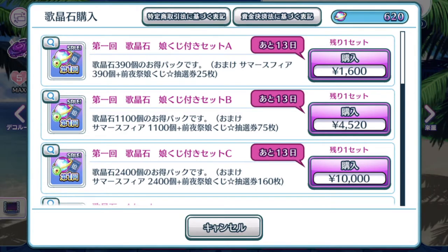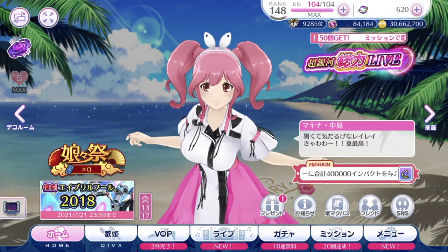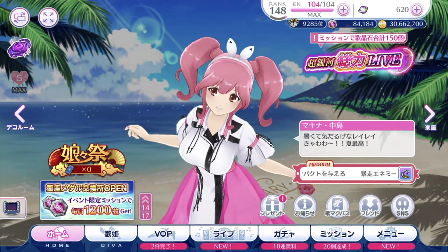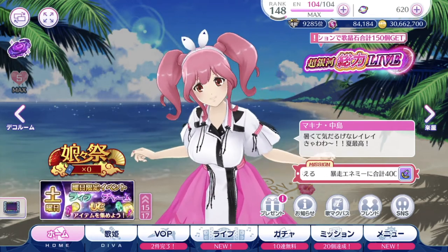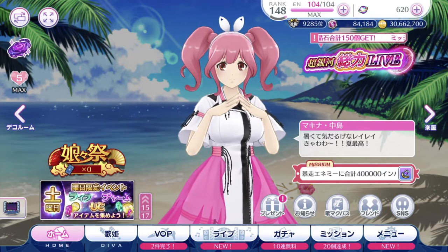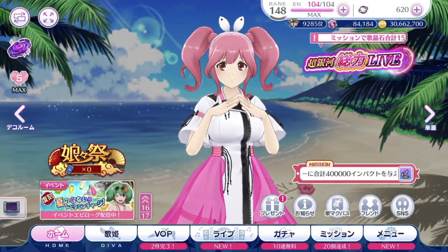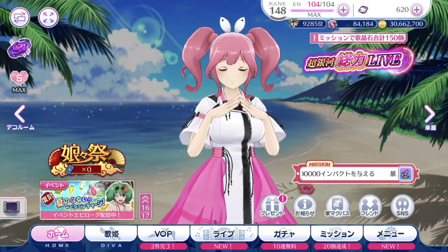So if you have around US $400 to spare, you can donate it to Dana for providing us such wonderful gameplay in Uta Macross — all the wonderful custom costume designs not within the Macross TV series or movies, and even the fashionable Macross designs as well. So let's dive into the gacha page.